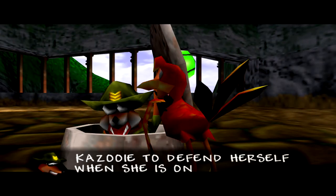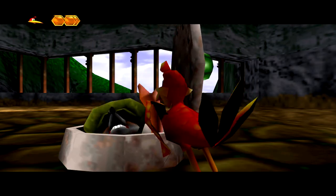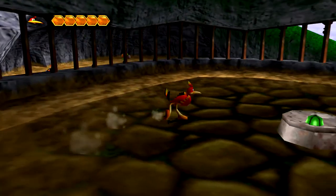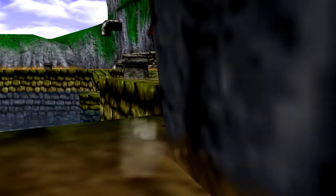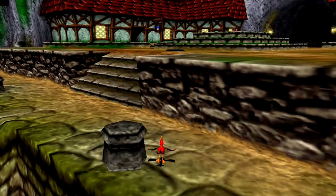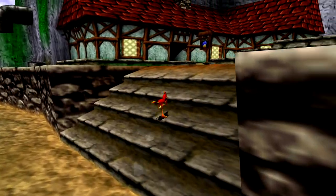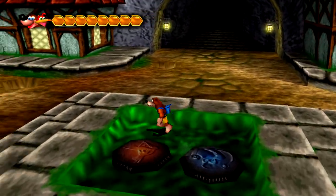The Wing Whack allows Kazooie to defend herself when she's on her own. Press X when running, jumping, or standing still. And we get our life filled up — so cool. Four doubloons surround him. That's pretty cool, so now Kazooie can actually defend herself. She's not actually useless. She still has a little... not as much health as Banjo and is pretty vulnerable, but at least she can attack now. She can fend for herself.